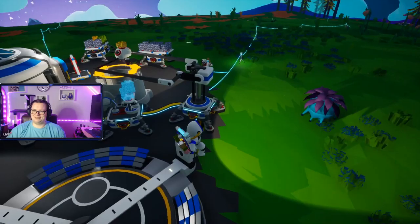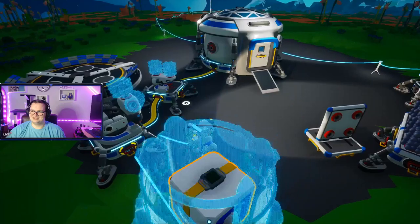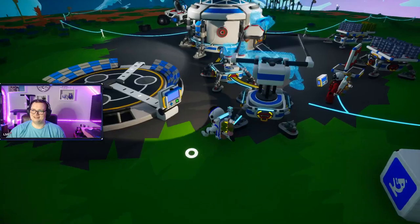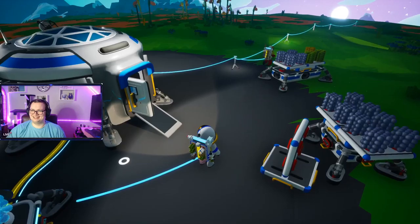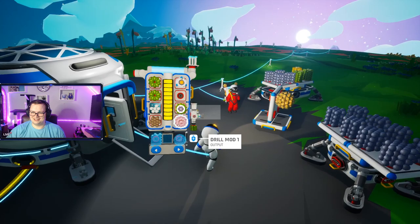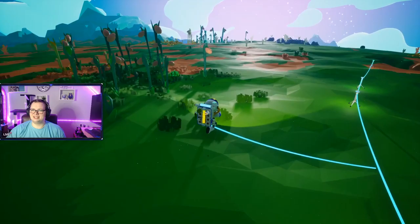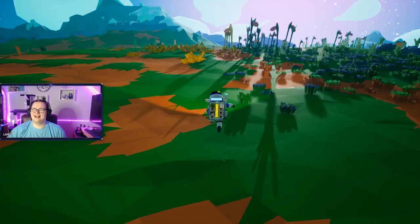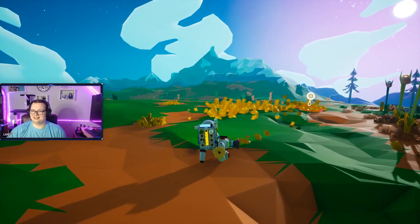Why does the storage container not have a platform? Because I took a platform to put this thing on. Are we poor? No, because I'm seeing we have a bunch of compound and resin. Don't you dare touch my things. There's a ton of resin around the corner — I'll go get some. There's a shit ton right there.